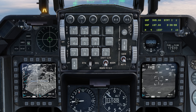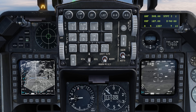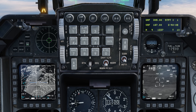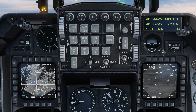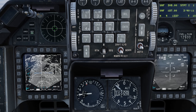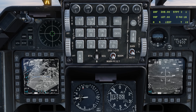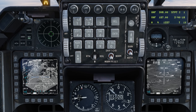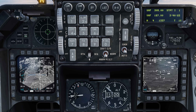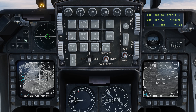Now let's talk about air-to-ground. The first thing to mention is we've improved some of the slaving between sensors — namely the FCR in air-to-ground mode on the left and the TGP on the right. Right now the FCR is our SOI, and if we slew the cursor on the FCR you can see it's slaving the TGP at the same time. Conversely, switching our SOI to the TGP, as we slew the TGP it automatically slaves the cursor on the FCR as well.